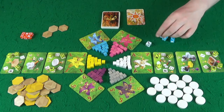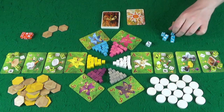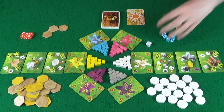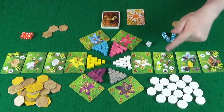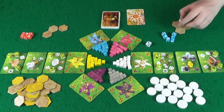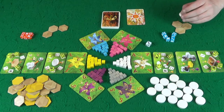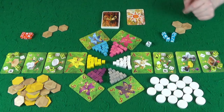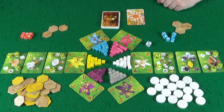The next card is another nice simple one where you just place a worker on there. That will allow you, for each worker you place there, to do a trade. You can either trade an egg that you have on a hex for one nectar of any colour, or you can trade two identical nectars for one nectar of any other colour.